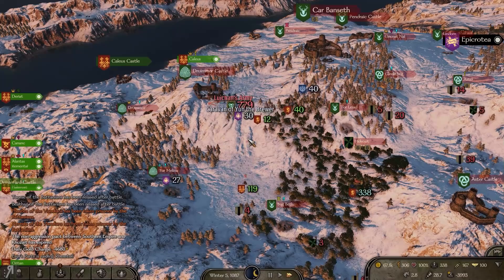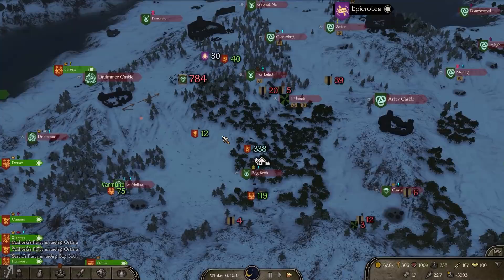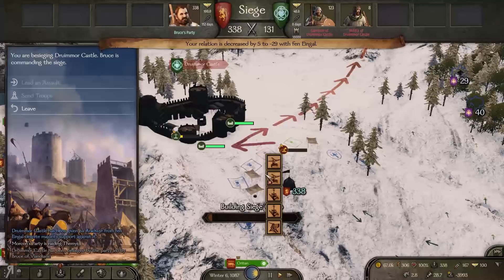We have a bit of a problem — the Batanians are running around doing significant damage, and I'm not a fan of that. What I think I'll do is take back this castle quickly, because it should be very easy for us.